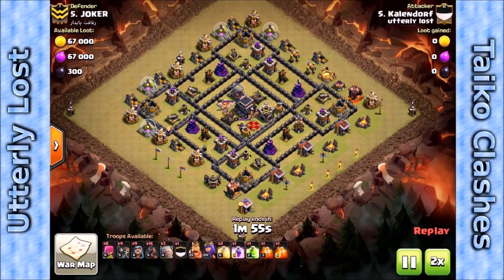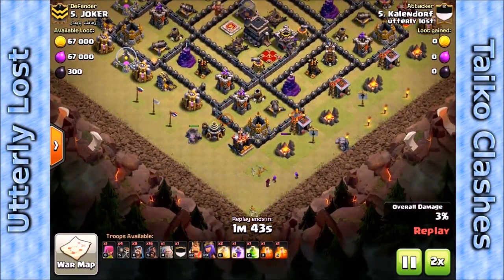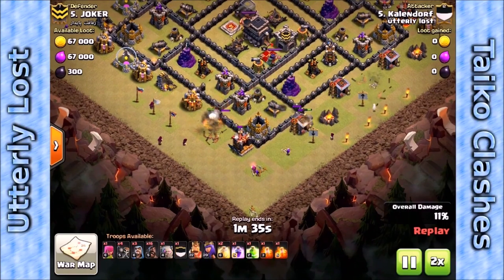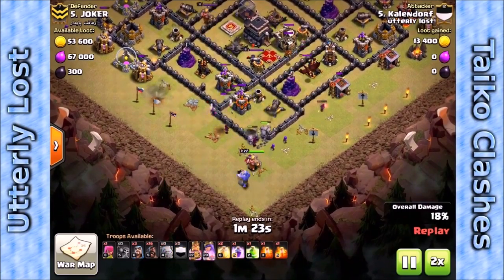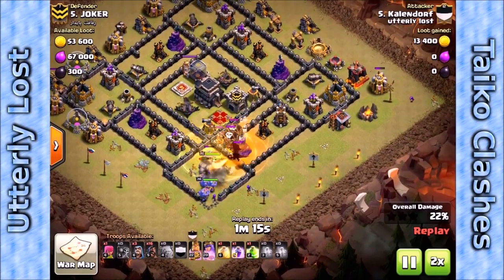Our second raid will be Kalendorf bringing a Stoned Hobo — we're seeing more and more of these in our wars and they seem to work really well. It's a pretty set formula: two heals, one rage, one jump, a couple of poisons. The mix on wizards and hogs varies a little bit, but three golems — that's where 'stoned' comes from.